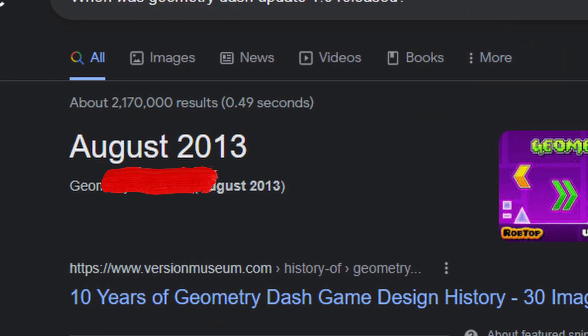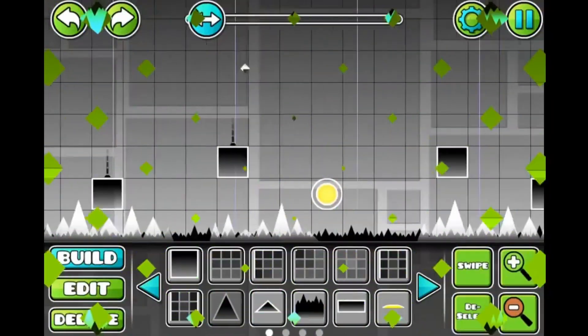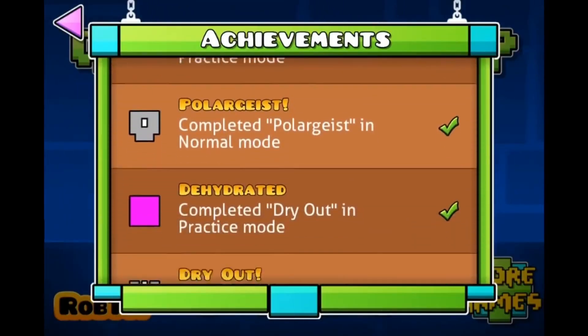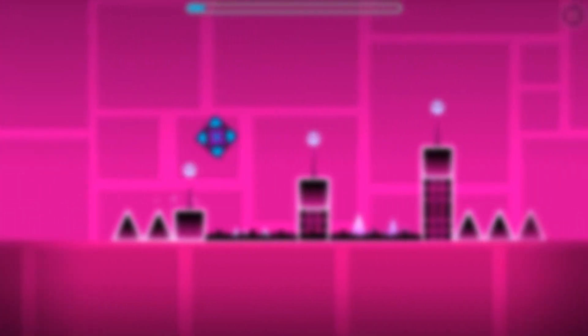This is when Update 1.0 was released, with 7 levels that earlier only had a handful of options to choose from, and a very limited amount of other stuff to do. However, a month later, Update 1.1 came out, and there was a lot of stuff.